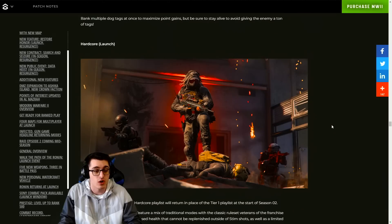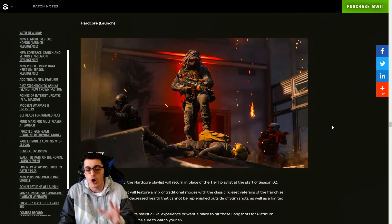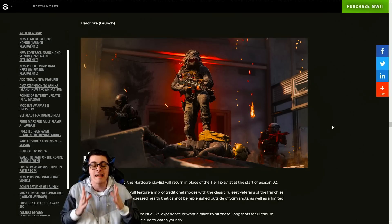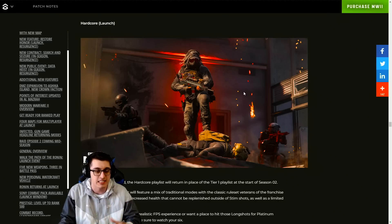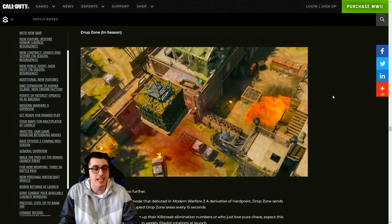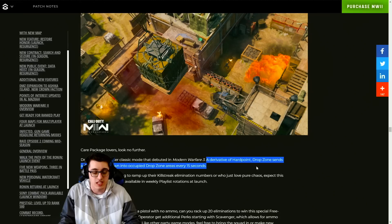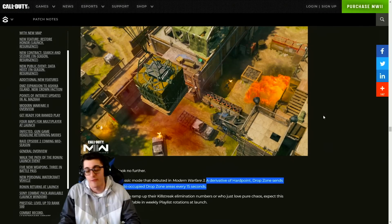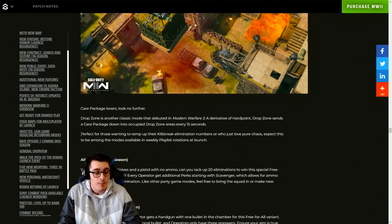Also at launch is the classic Hardcore mode, finally coming to Modern Warfare 2 multiplayer replacing Tier One — really excited for that. Later in season we're seeing Drop Zone, a fan favorite from MW3, described as a derivative of Hardpoint where a care package drops into occupied drop zone areas every 15 seconds. It's absolute mayhem on a map like Shipment with so many streaks being called in — perfect for ramping up killstreak numbers or just enjoying pure chaos.